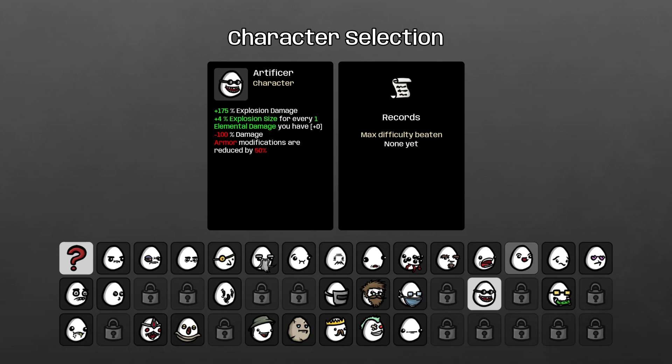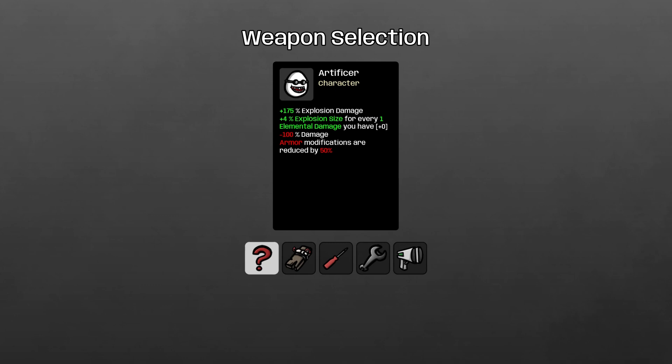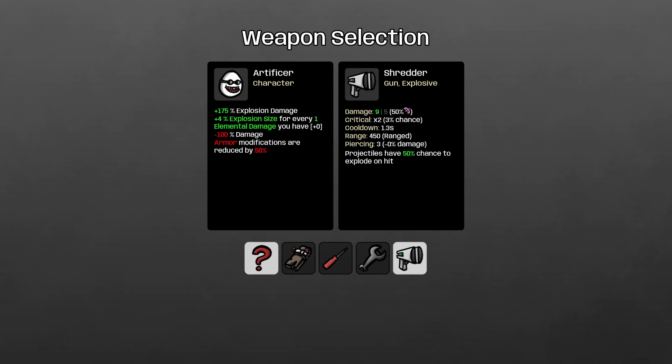Although those debuffs might sound bad, they can actually work in your favor when you consider that the armor reduction also applies to negative armor modifications. Anyway, we're going to be trying to find the best weapons and best items for this character. He can use four weapons to start with: the plank, the screwdriver, the wrench, and the shredder.